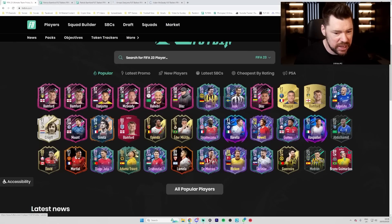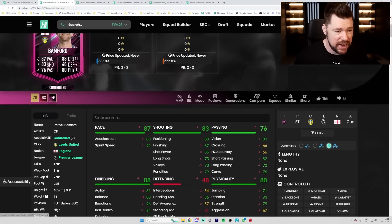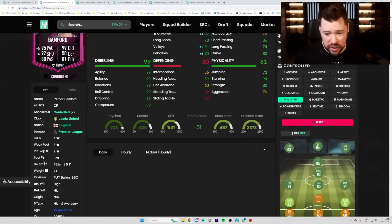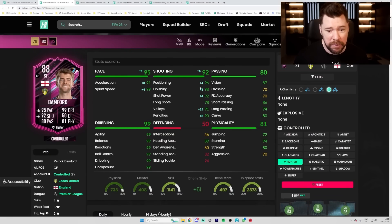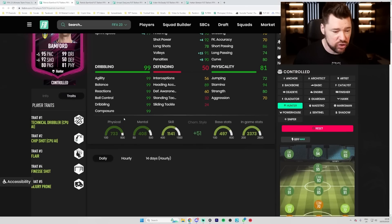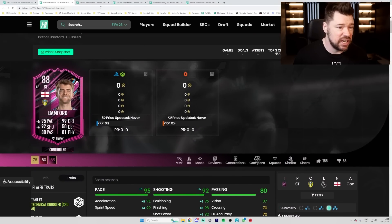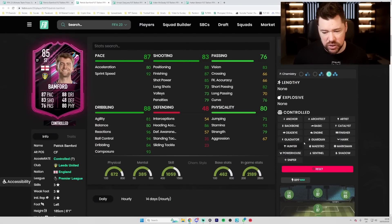We've got Dan Juma, Megidi and Hebri. Patrick Bamford 88 - with a Hunter, it's a 94. A striker, four star three star obviously sucks a little bit, but perfect dribbling, great pace, great shooting, good physicals, decent passing for a striker, and a whole bunch of traits including the finesse shot trait.